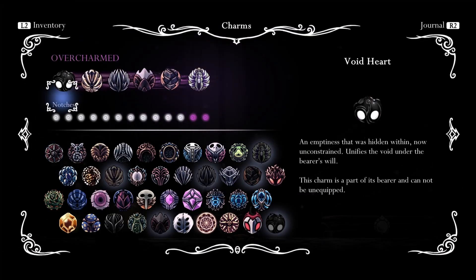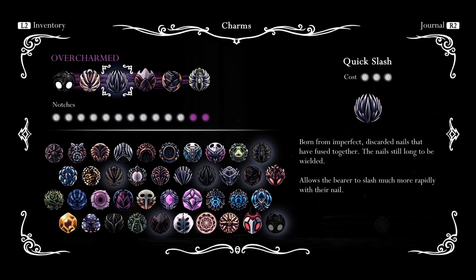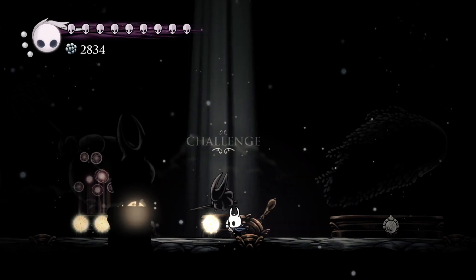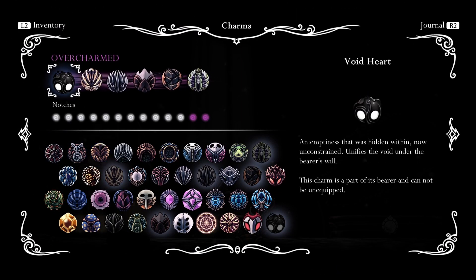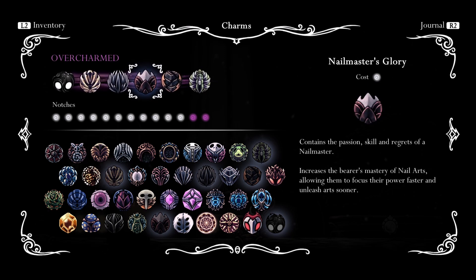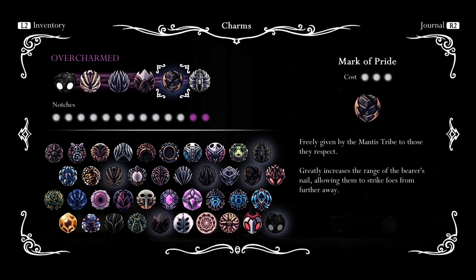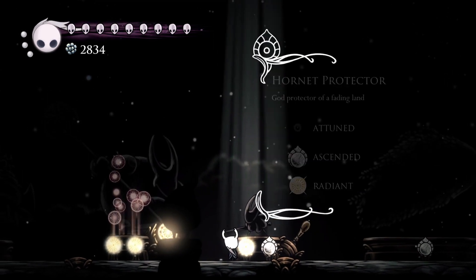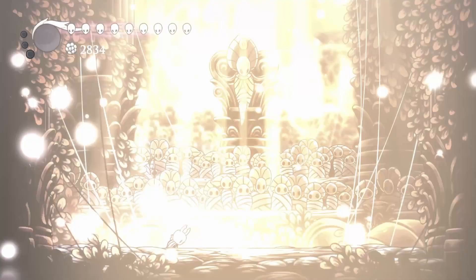For our second style, we're rotating out Shaman Stone since we won't be using much magic, and getting a whole lot of range with Grubberfly's Elegy. She just hates this — you have to be a little careful of her dash. The charm setup is: Unbreakable Strength for damage, Quick Slash to hit a lot, Nail Master's Glory for nail arts when she's staggered, and Mark of Pride for wider range on Grubberfly's Elegy blast.